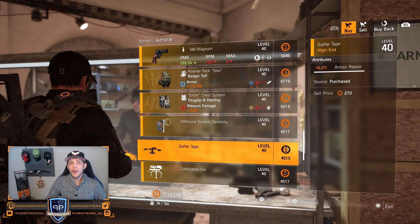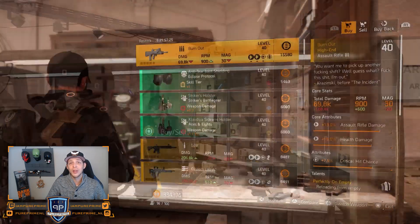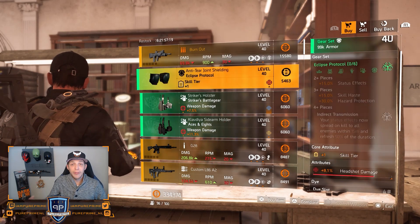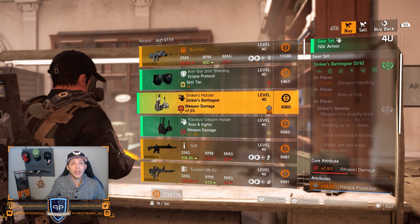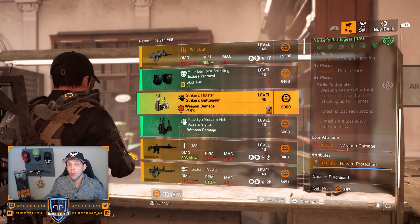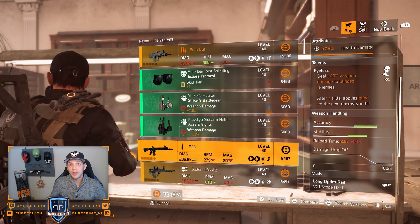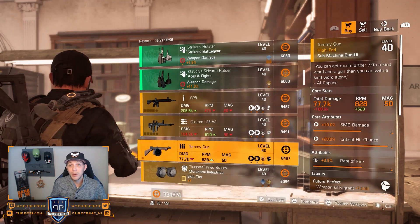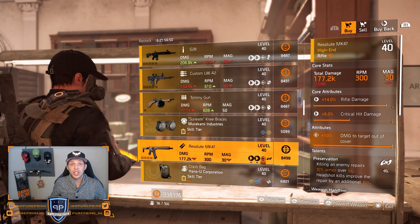There are a few things to find, but at the White House nothing for sale in my opinion. I will walk through everything, but sometimes I will stop and show you maybe a mod, gear, or a weapon. For the clan vendor, level 27 to 30, the only thing in my opinion that we can buy is maybe this Striker gear set with the hazard protection on there.